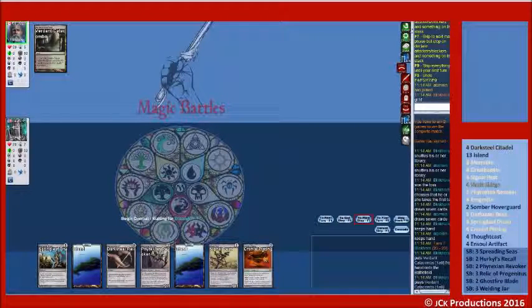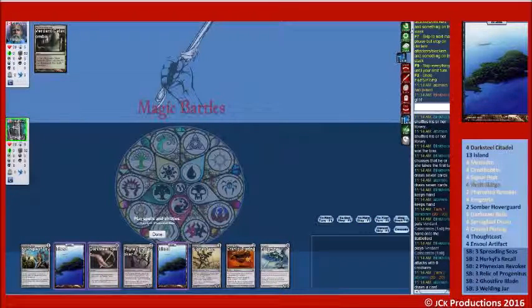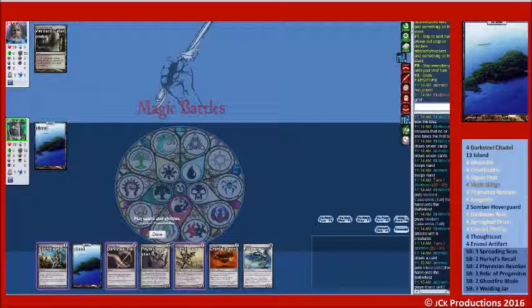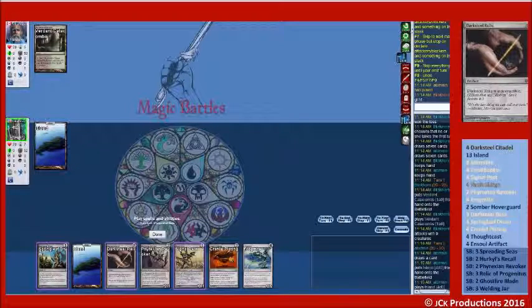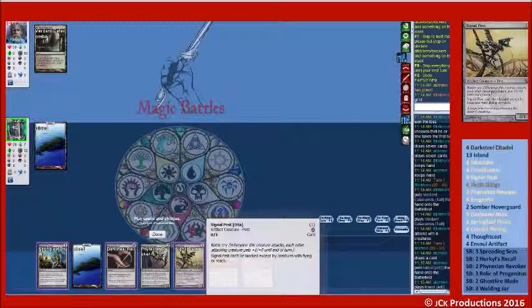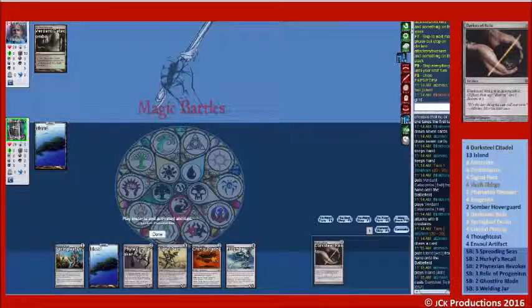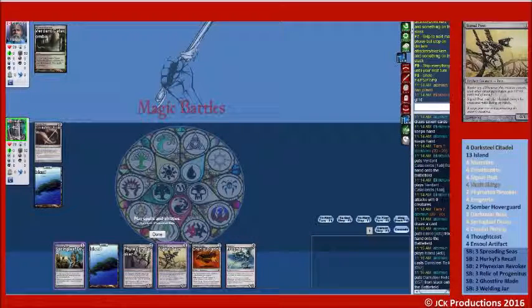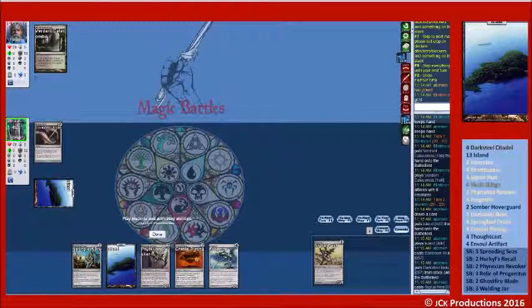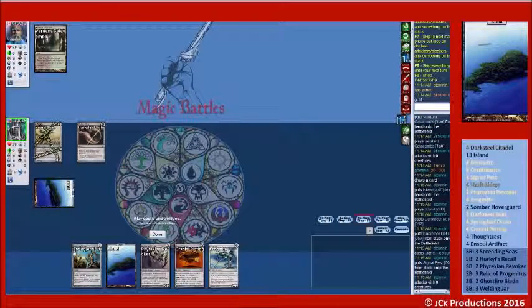Catacombs — all right, so Island. Island, Dark Steel Relic. Signal Pest passed, and we'll pass the turn.